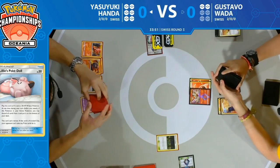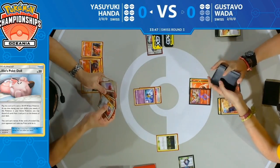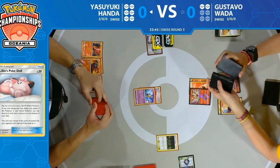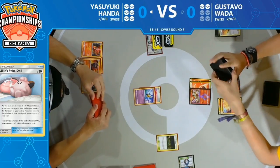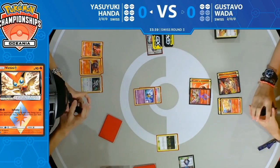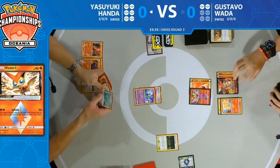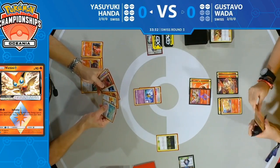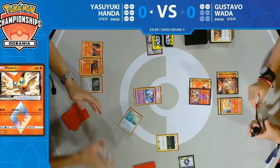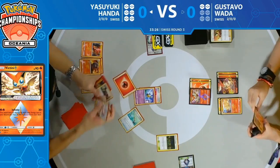If he gets Wobbuffet into play, Victini Prism Star can't even attack. Running out of energy — might as well guarantee energy for the rest of the game with Nine Temptations and seal it from there. It's quite a calculated, slower game plan that could be the difference between winning and losing. And here's the Ordinary Rod from Yasuyuki — very big.